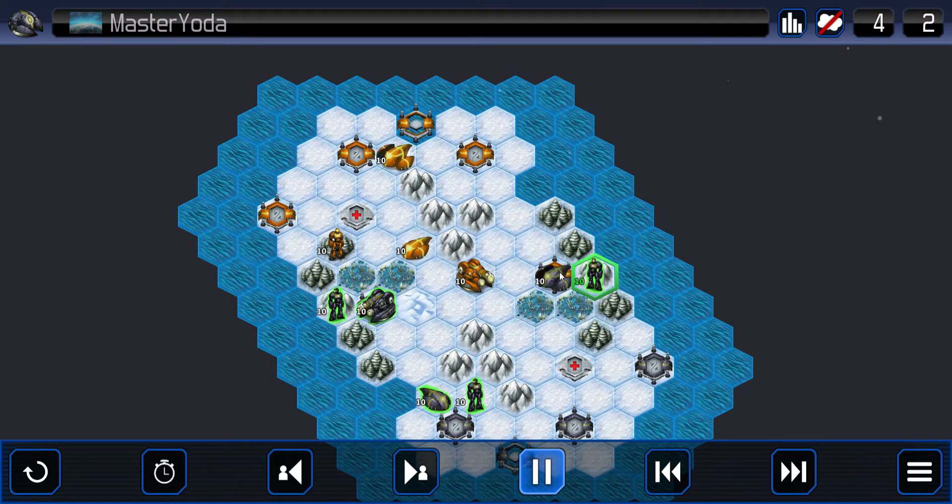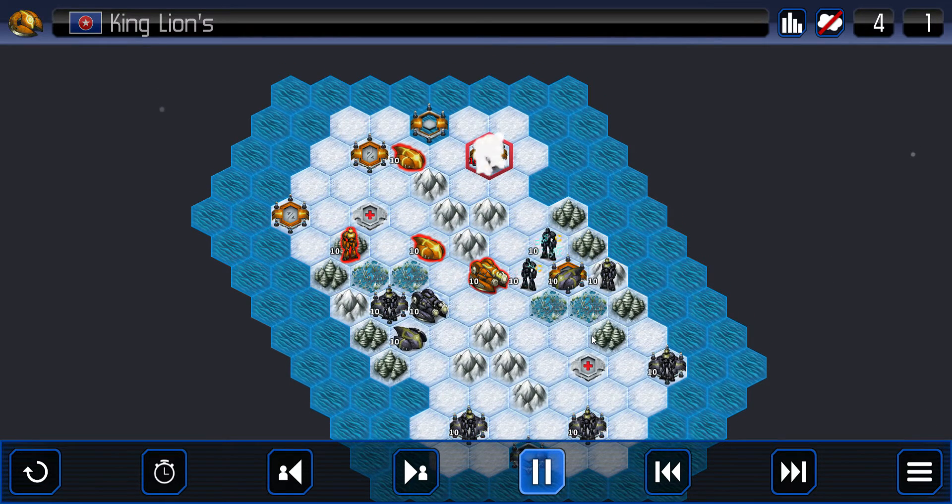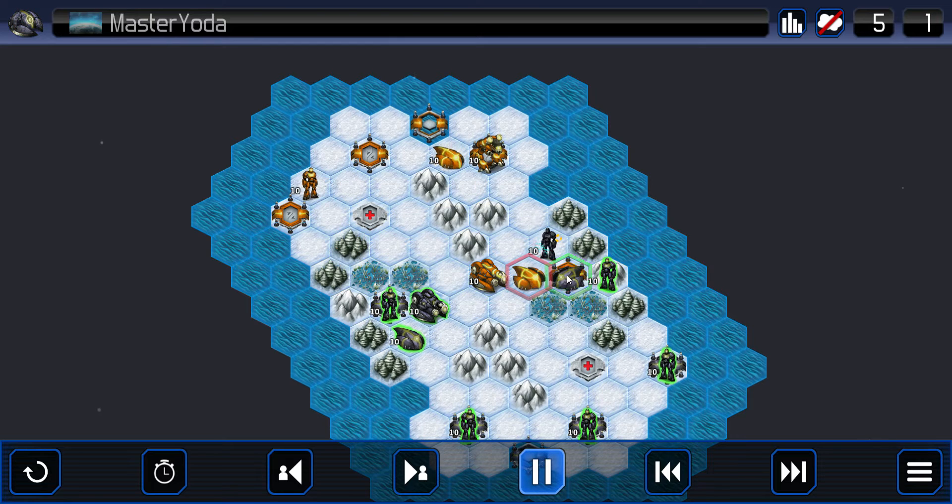Master Yoda caps the base of King Lions, and now we're seeing teleport attacks. Will King Lions be able to break through these? He has some speeders, so I think he can get through at least one of these mecha and then push his plasma right up to it. Out comes a walker for King Lions. He's coming in with a speeder, going to take down one of those teleported mechas, and get right up next to that cap so that he can open up avenues of attack.